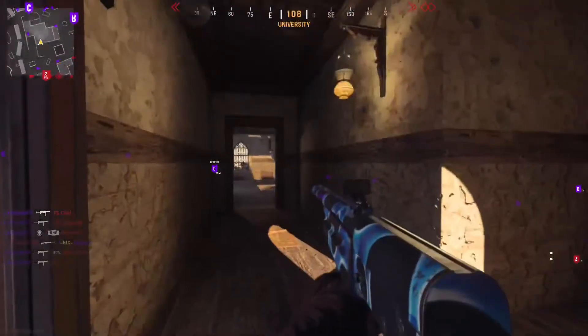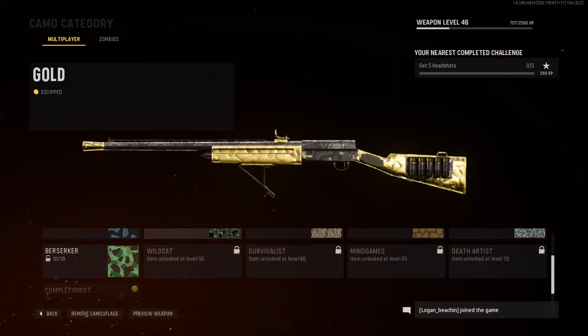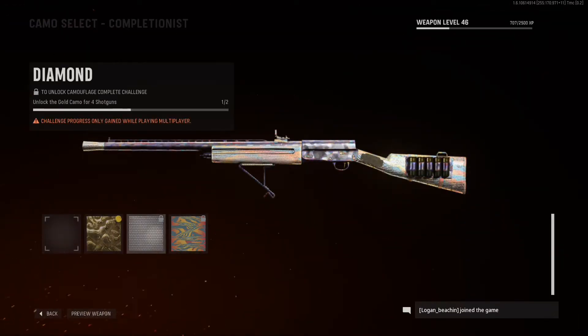My gun wasn't even leveled up all the way, so I backed out of the game and went to the gun. You can clearly see that I have four categories missing for the actual camos, so I have no clue how I got gold — it's just a dumb glitch.